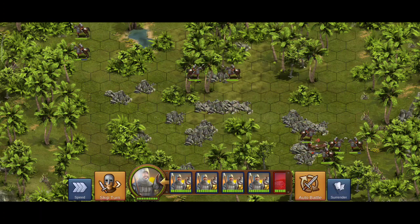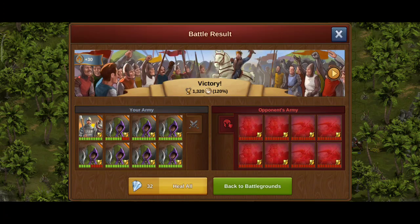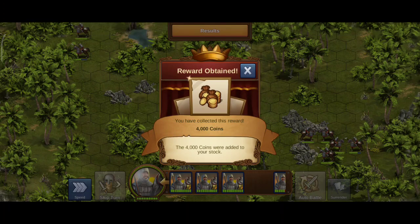The battle is over. Two rogues got hit, but they have time to heal and join the main force in due time. That's the strategy and tactics used to win a battle and not lose any units. I get some coins as a reward. Bye for now.